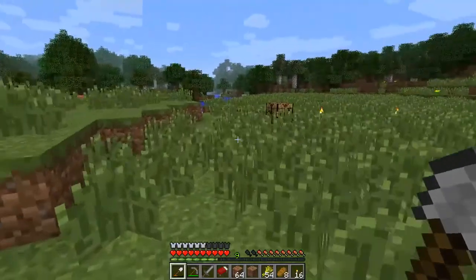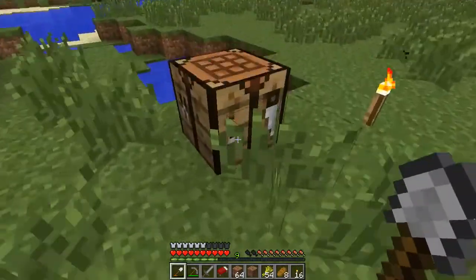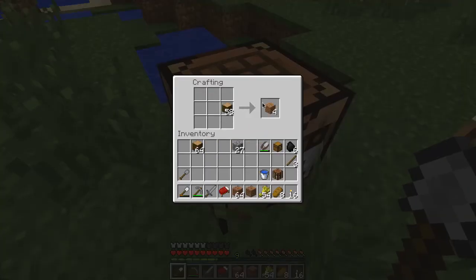Let's put these over here. First of all I need fences — let's make those. Now I need a ton of them, so that needs a ton of sticks. And I can get a ton of sticks, thusly. And thusly.